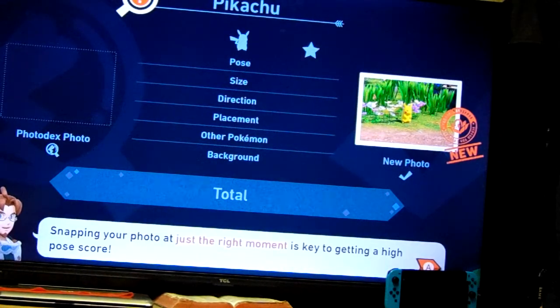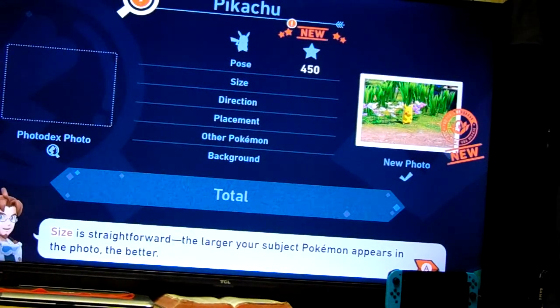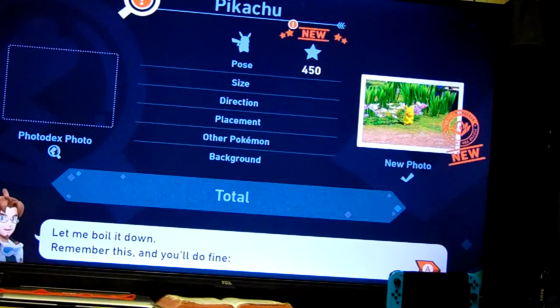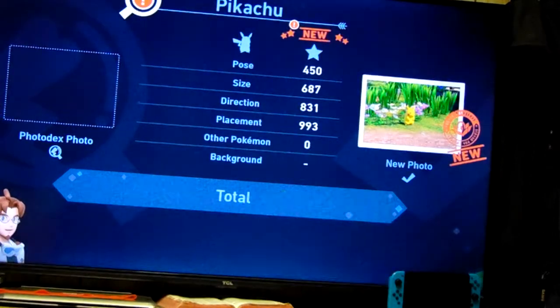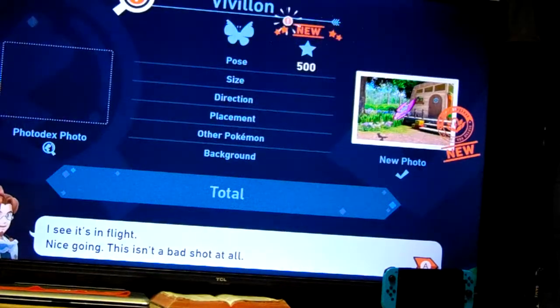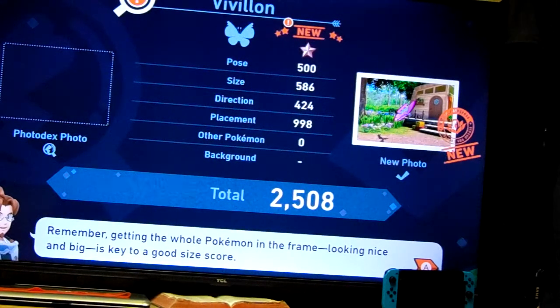Moving on to the score. Getting a Pokemon in just the right pose is key to a high pose score. Size is straightforward - the larger the Pokemon appears in the photo, the better. Then there's the direction the Pokemon is facing - try to get it facing you. Next is placement, and finally you get bonus points for other Pokemon in the photo. Get the Pokemon nice and big in the frame, then snap the shutter. Looking good - you're doing well for a beginner. Next is Vivillon - nice going, this isn't a bad shot at all. Getting the whole Pokemon in the frame looking nice and big is the key to a good size score.